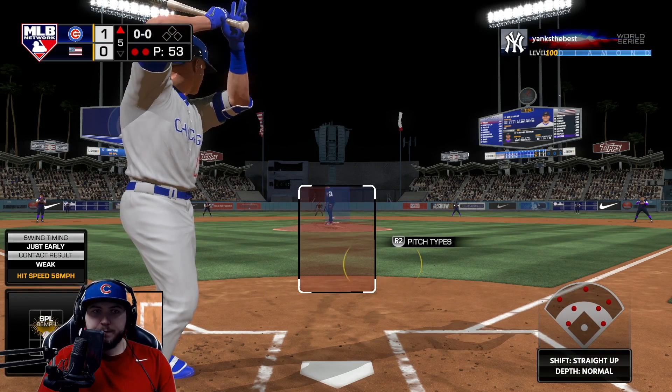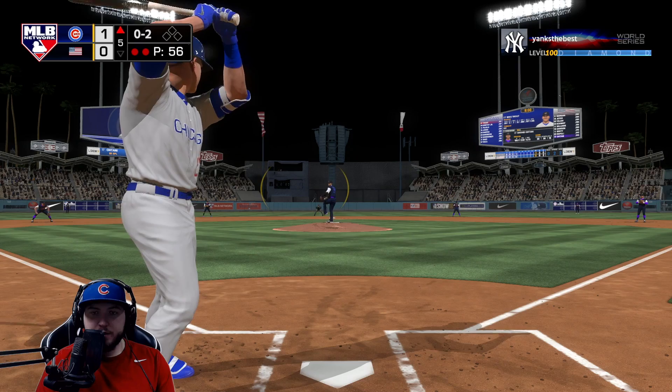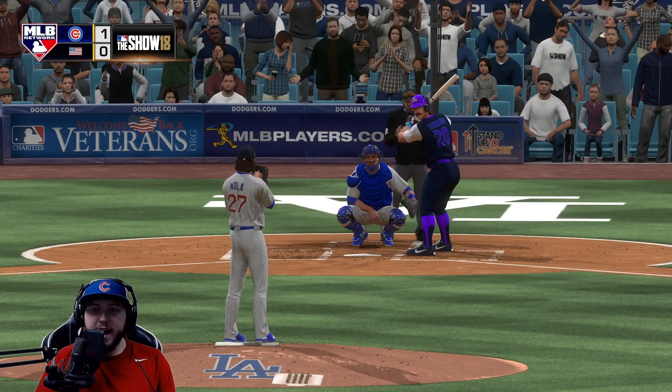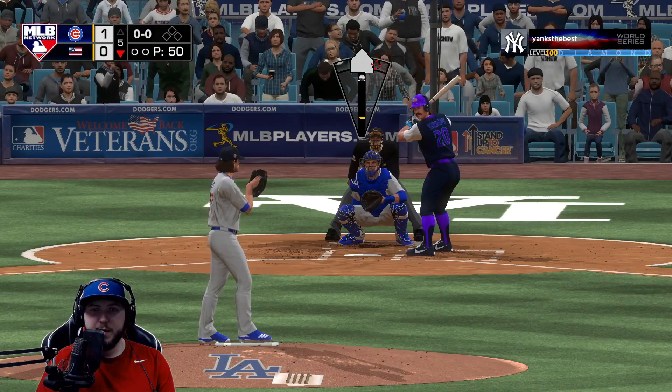Mike Trout, two outs, 0-for-2 on the day. Another 0-2 count to Trout - nice spot, that's twice we've struck out to end an inning. Great fastball spot.